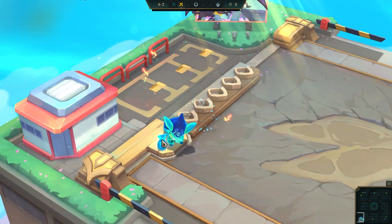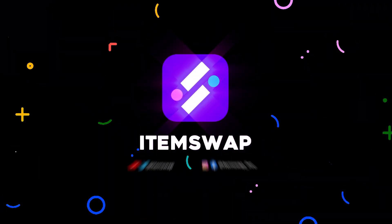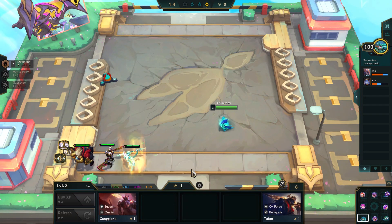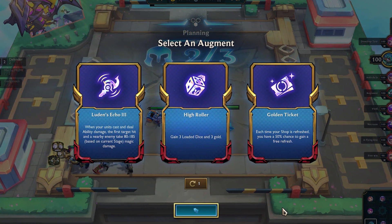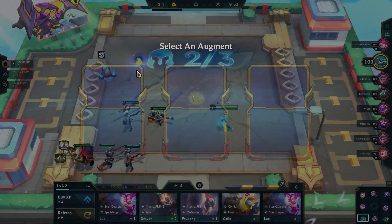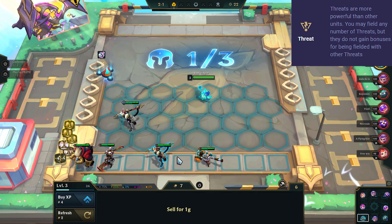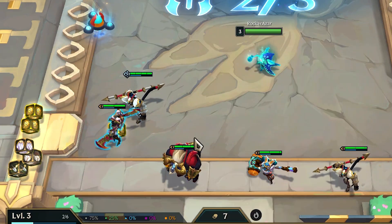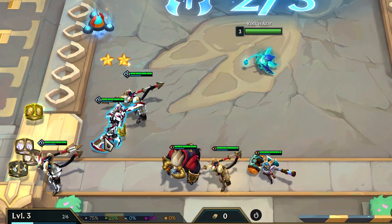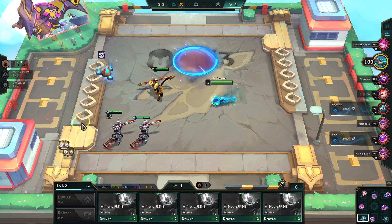Hey everyone, hope you guys are having a wonderful day. Welcome to Item Swap. In this TFT video, we got the High Roller augment in the early game. Usually players tend to use High Roller for threats or any other high-tier champions, but instead we tried to use the High Roller augment in early stages of the game itself so we can max low-tier champions. This will benefit to get a very strong board early.